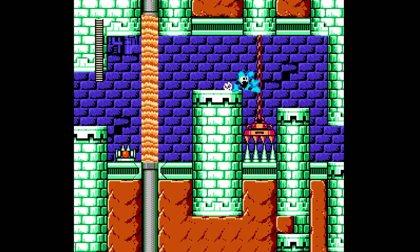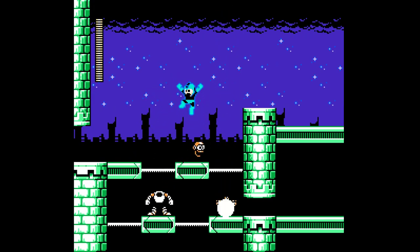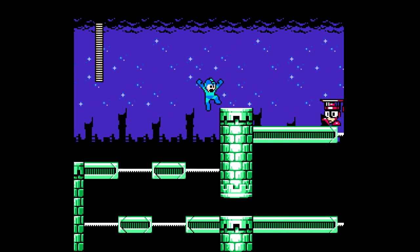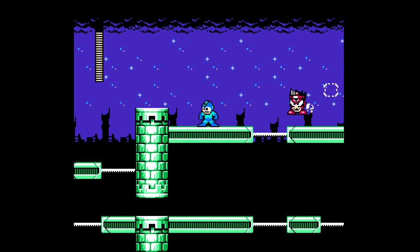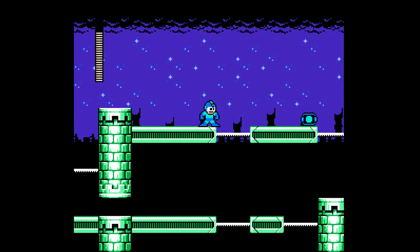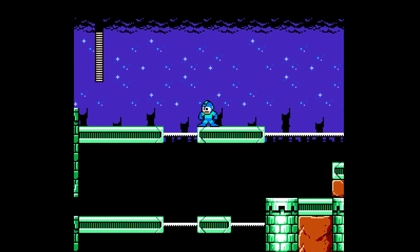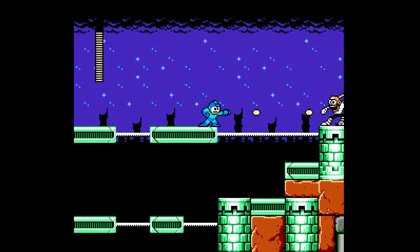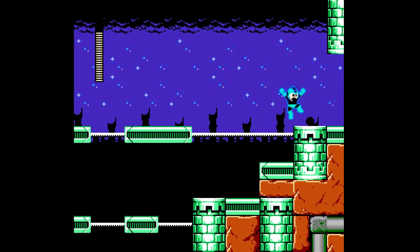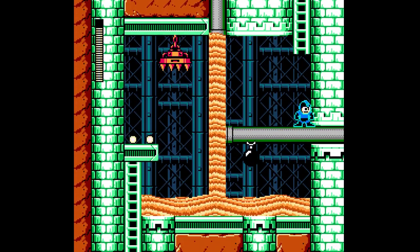Oh my god, that is tricky. These things are kind of showing off where those bombs will drop, like the crash lift patterns here. So we're going to have to look out for that so we don't try and make a jump where one of those will send us plunging to our left.